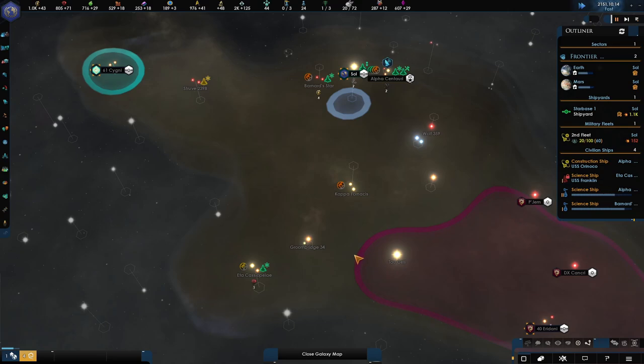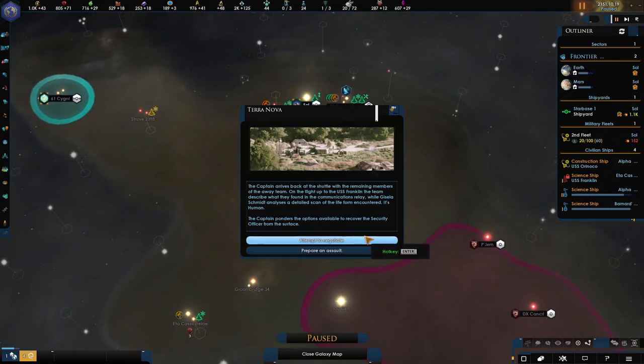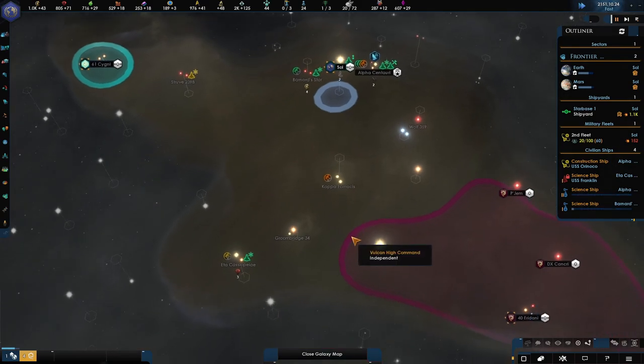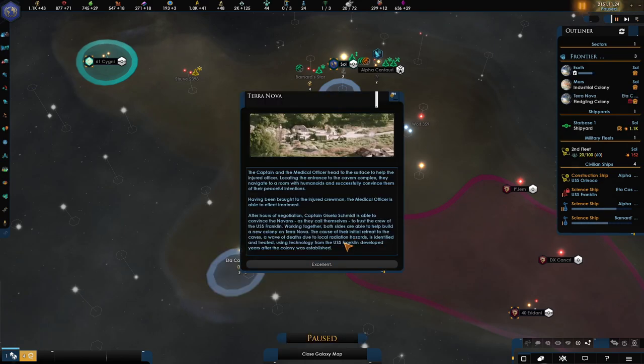They narrowly escape, but who were they? The captain arrives back at the shuttle, pondering the options to recover the security officer. Do they attempt to negotiate or prepare an assault? The best option here is definitely to attempt to negotiate — if you want any chance of getting this colony really early on. So let's hope and pray that they want to negotiate back with us and reintegrate themselves into the colony.